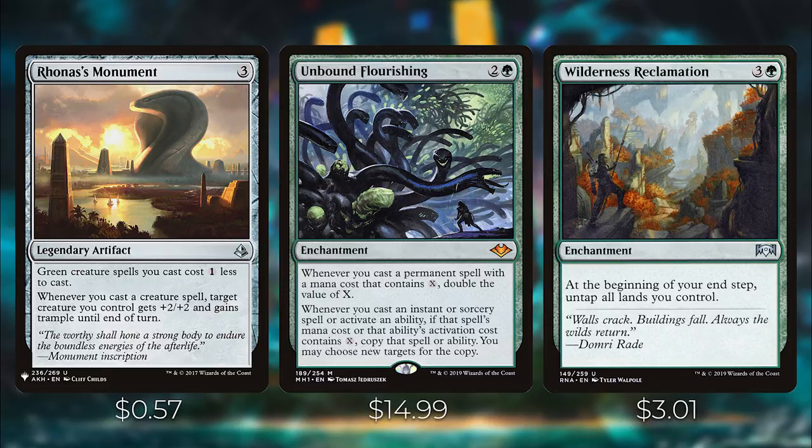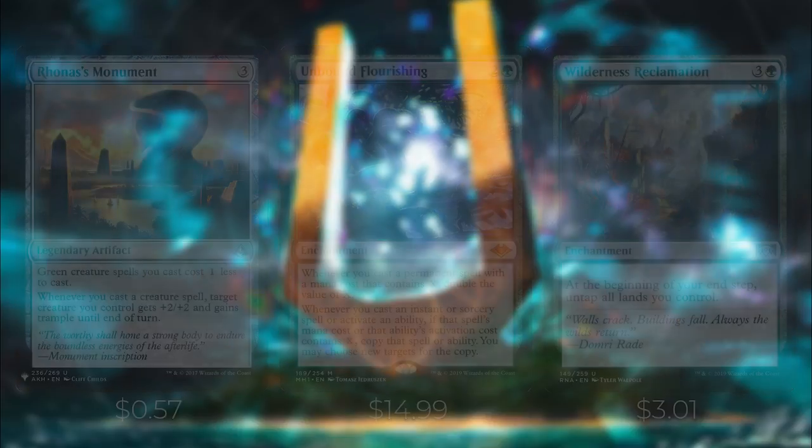Wilderness Reclamation is another great card in this deck. It's an enchantment — at the beginning of your end step, untap all lands you control. This allows you to tap out on your turn and put all your mana into your X spells, and then at the end of your turn you get to untap all your lands, so you can hold up counterspells and other interaction.